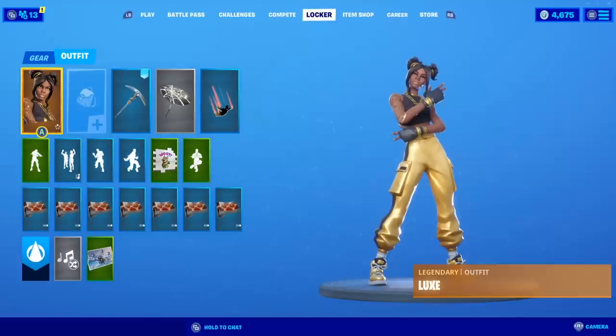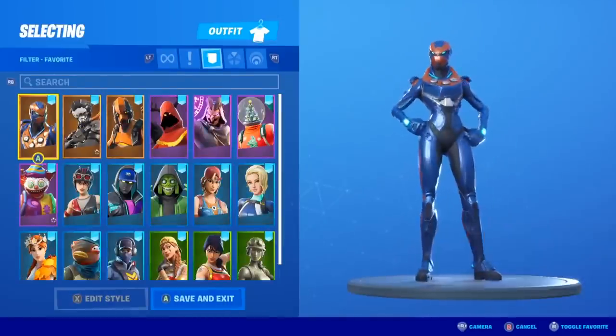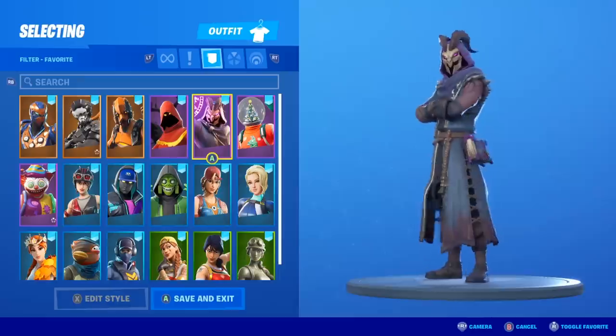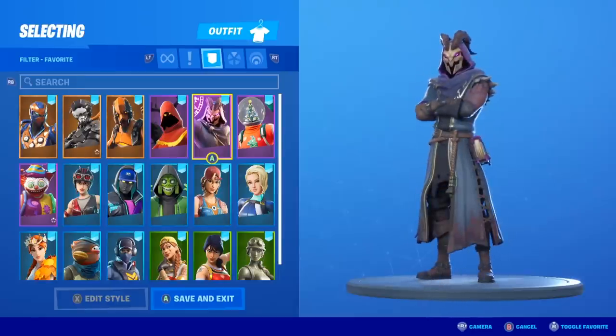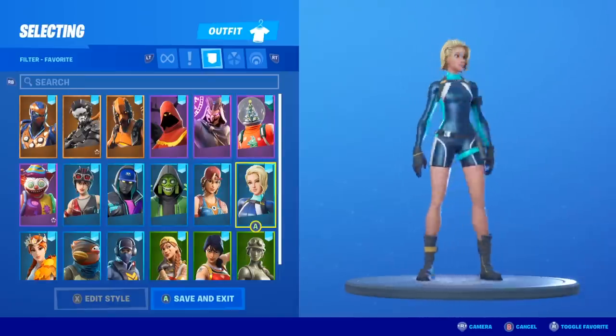So if I purchased one item per item shop in the month of November, this is what my locker would look like. Starting out with the skins, we got the Criterion here, the Supersonic, Vertex, Cloak Shadow — one of the only skins I got solely based on his back blings. We have the Globeshaker, the Surf Rider, the Spark Plug.